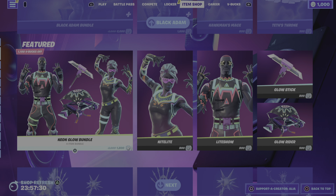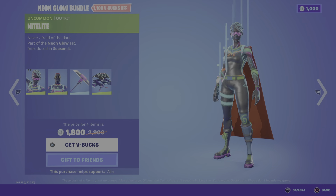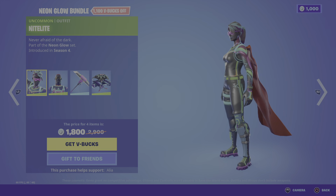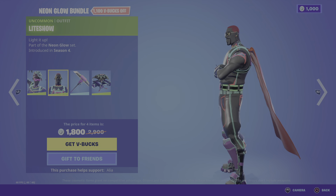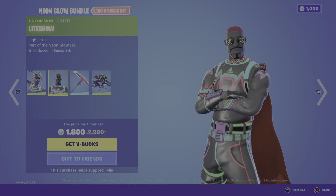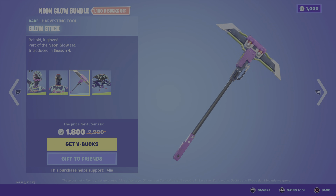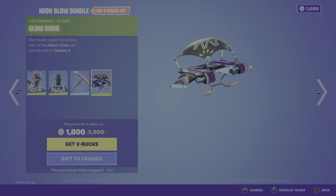Moving away from this, we have the return of the Neon Glow Bundle - really really cool bundle. We have the Night Light skin to start us off - never afraid of the dark, looking absolutely cool. Moving on to the Light Show skin - light it up again, first introduced in OG Season 4, looking very neon. Then we have the Glow Stick harvesting tool, which is really really cool.